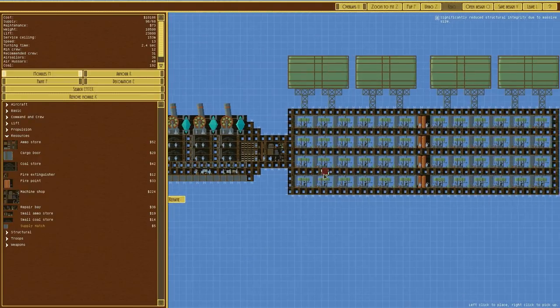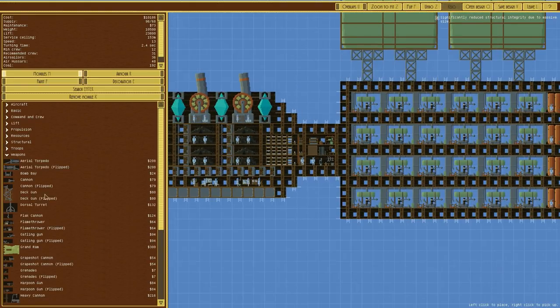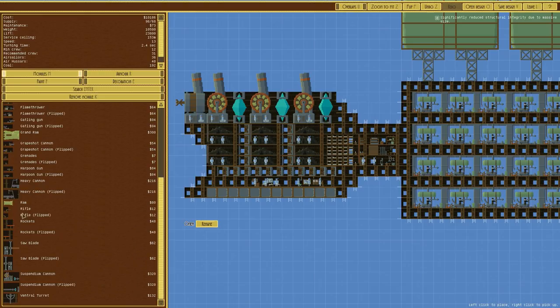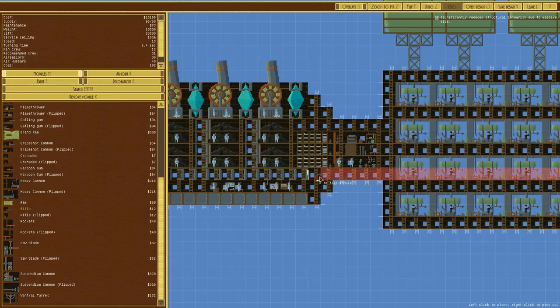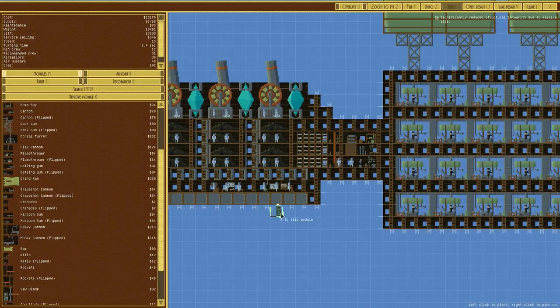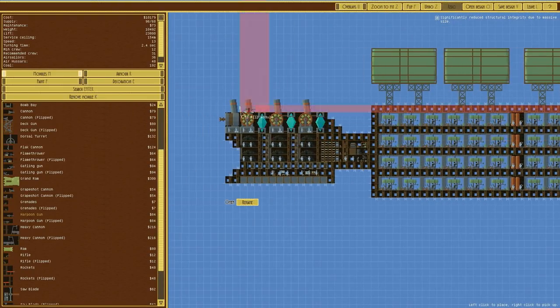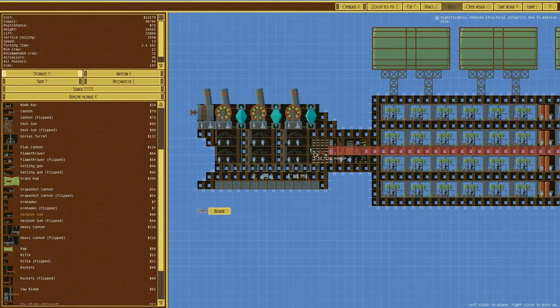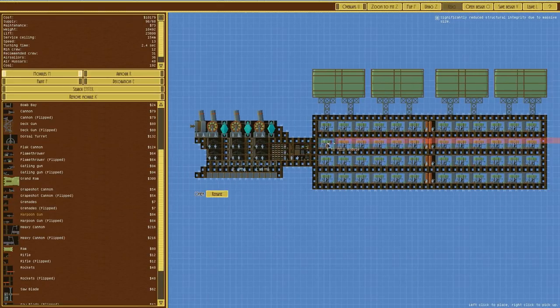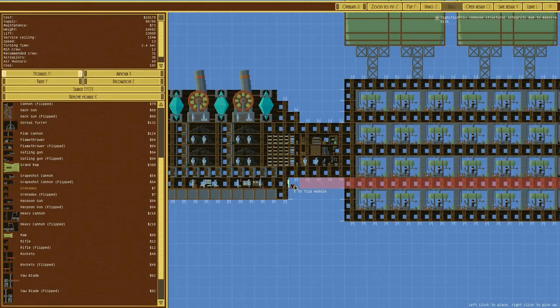We haven't got any guns on it, but it doesn't say it's going to immediately stop fighting. Just to make sure, we'll put a rifle - or maybe grenades - just something on there. We don't really want a harpoon gun bringing stuff closer to it. I like the idea of this being like a tug - this is the ship you start with and it connects onto the carrier section. The front section goes into battle and then buggers off to get another one.